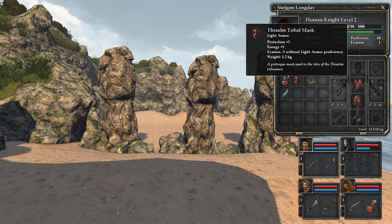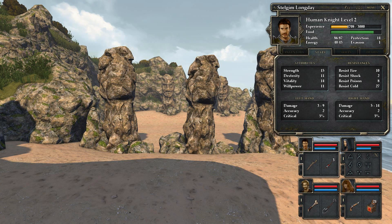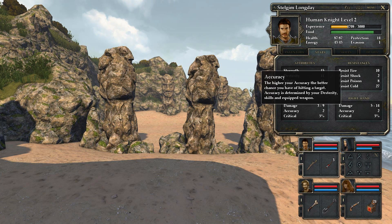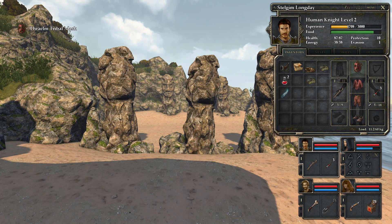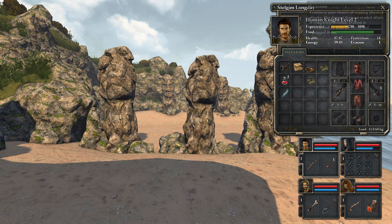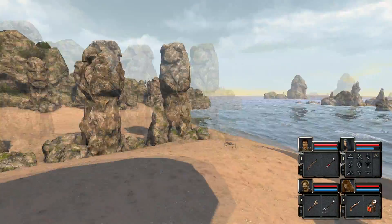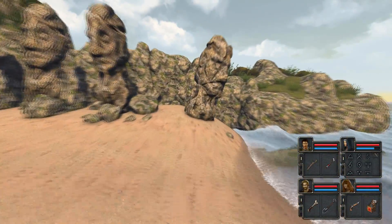Tribal mask — light armor, protection 3, energy plus 5, evasion minus 5 without light armor proficiency. We do have that, so we won't lose any evasion. He is the most evasive — he probably should have been in the front row. But then again, the tank should not really evade any attacks.